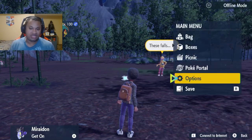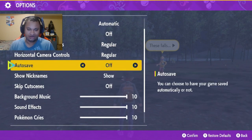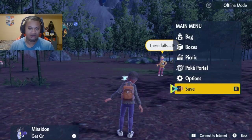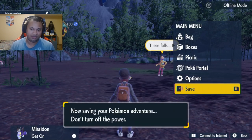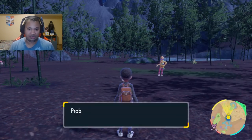Whenever you're making any of these recipes, always make sure you turn auto-save off so that if you're hunting a shiny you can reset it after the fact. You want to save beforehand — make sure you save like we're doing right now — and then we're going to go into the picnic.